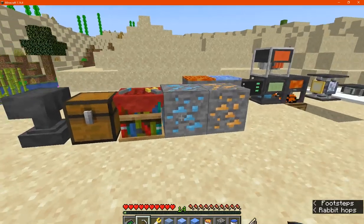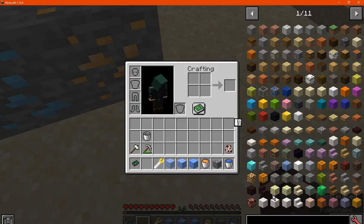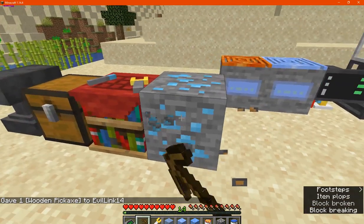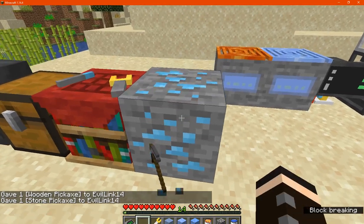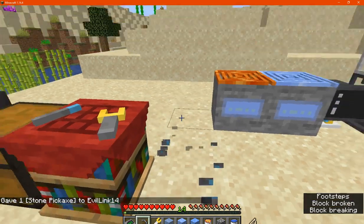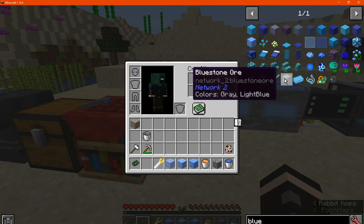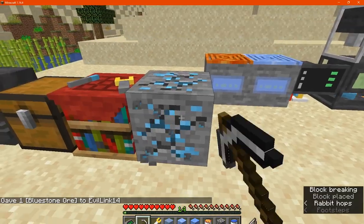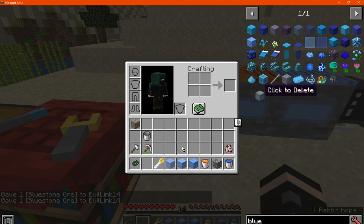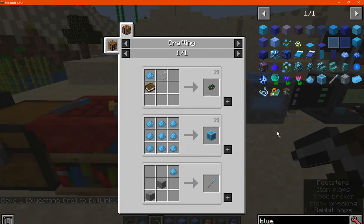If we use our pick here, you'll need at least iron or stone to break these. Wood can break copper, and I'm assuming at least stone or iron can break bluestone — so you'll need possibly iron or higher for bluestone. I'm not sure about fortune, but either way you get a fair amount of it, similar to redstone.